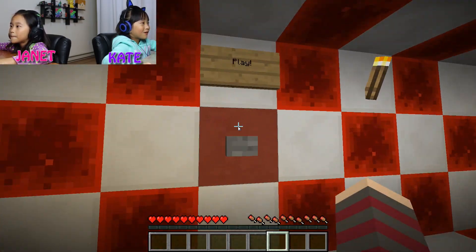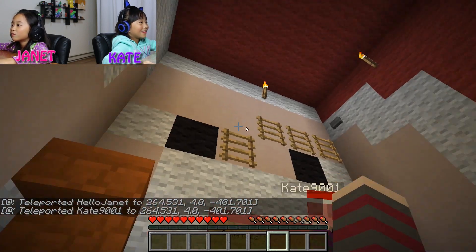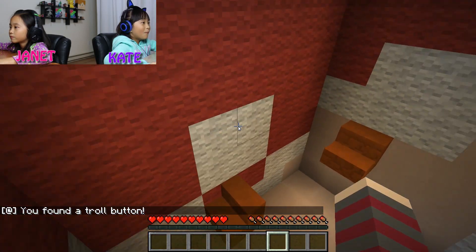Let's look through the first map. This is the first map - we didn't get to look at it; it was behind the Santa Claus. There's a fake button up there too. I didn't see that. Let me see what it says. You found a troll button.